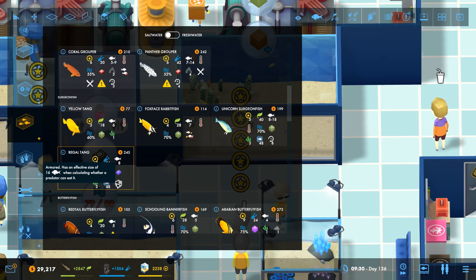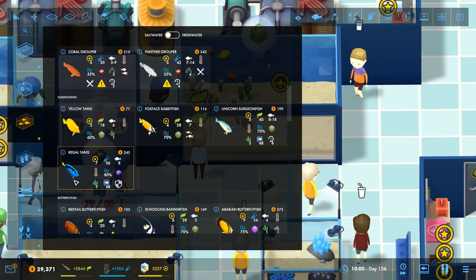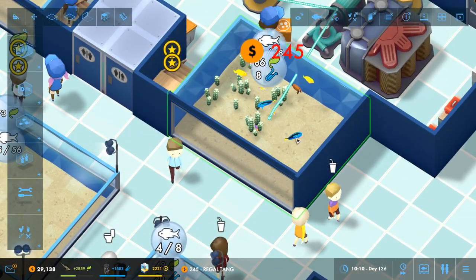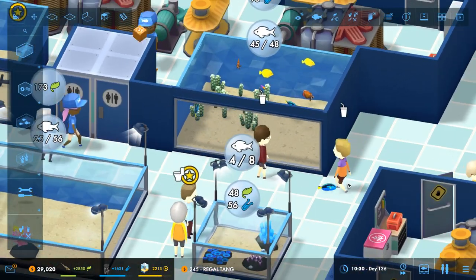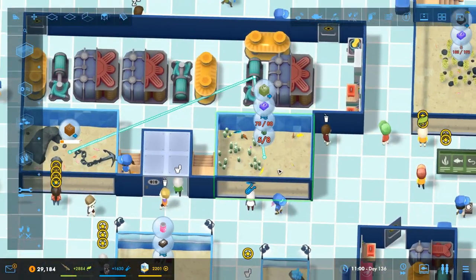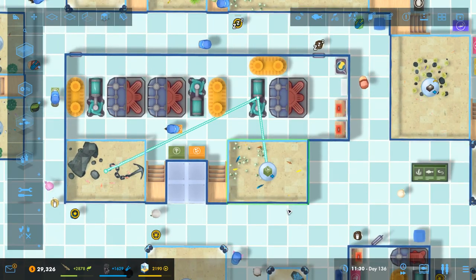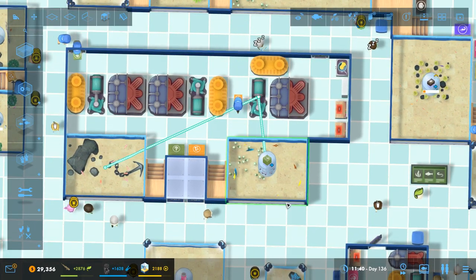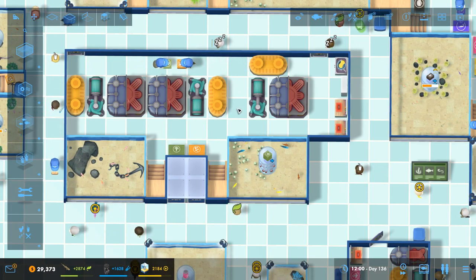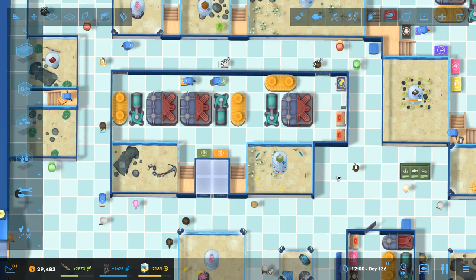They don't really have any... what's that? It has an effective size of 16. Let's put two in there, and we've literally got free space left in there. We need to sort the filtration out a little bit for the aquarium. This is going to be a pain trying to sort that out because of this walkway. I've got to pause this a minute to try and work out how I'm going to do this. Okay, this is a bit of a nightmare situation.